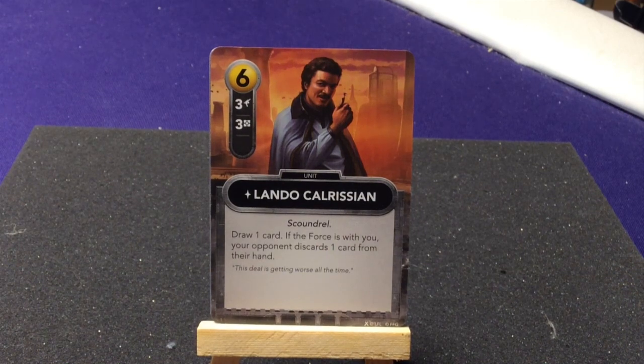Getting towards the end of the neutral cards, we have Lando Calrissian who's a Scoundrel — draw one card if the force is with you.